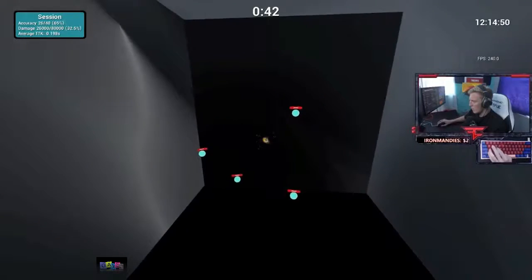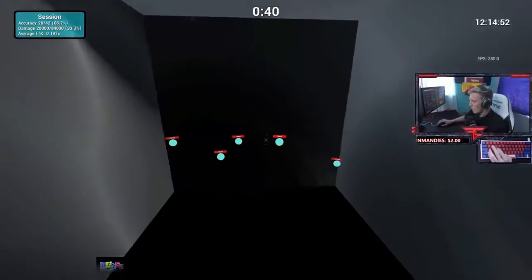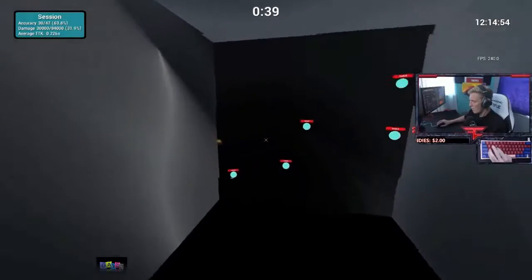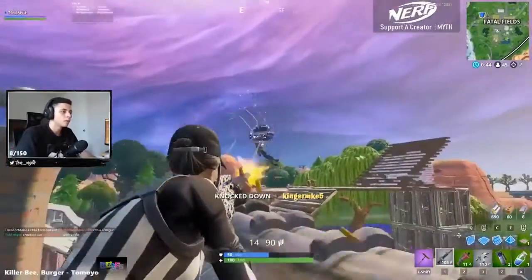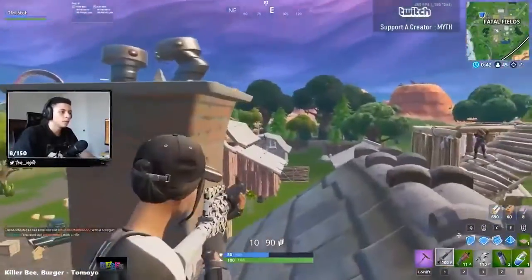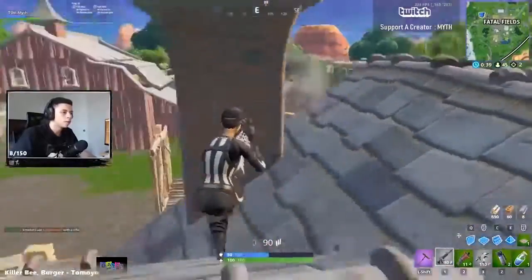While aim training definitely helps improve accuracy, here are several other tips and tricks you can use to land more shots. First, let's touch on where you should target on your opponent. Going for headshots doubles your damage in most cases, but sometimes you're just better off aiming for the body.